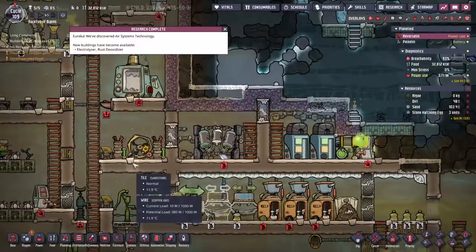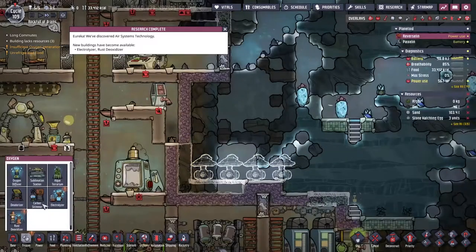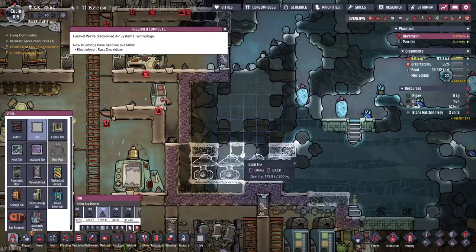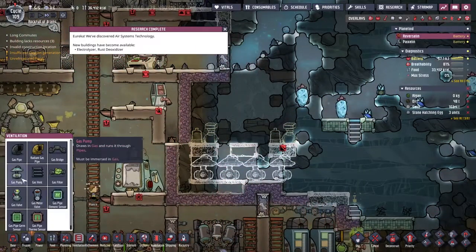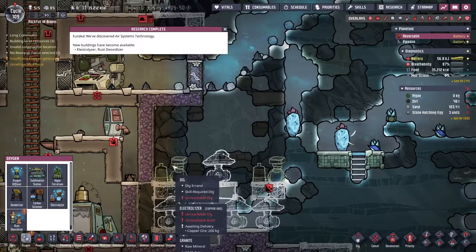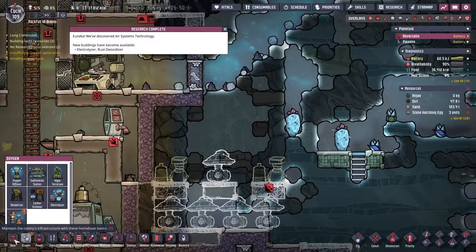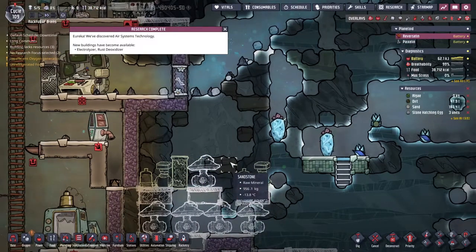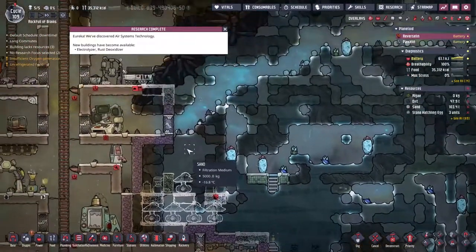The electrolyzer research has come in - that's great! I'm gonna grab a pump and throw down four of them at the bottom here. I'm going to grab a mesh tile, leave a gap, a couple of solid tiles in the middle. Then an electrolyzer on this side, electrolyzer on that side, a pump in the middle. This is a well-known design for separating gases - we pump water into the two electrolyzers on either side, hydrogen bubbles upward and oxygen bubbles downward since oxygen is much heavier. We're going to use a couple of doors here as well.